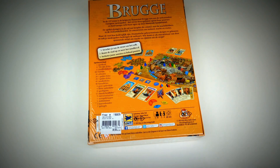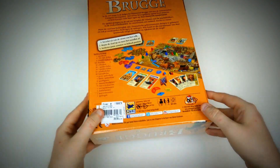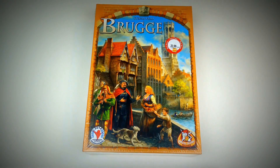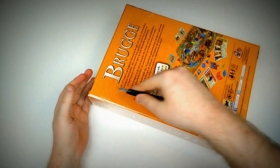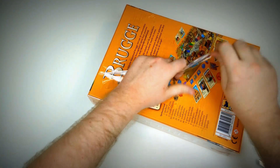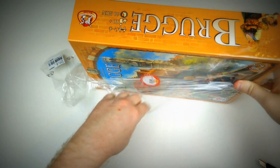It's some strategy, dice rolling, hand-management game. As you can see the game is fully in Dutch because I have a Dutch copy, and I got this game at a really bargain price of £23.99 at Fnac — almost half the price, so I really needed to buy it. Every excuse is a good excuse to buy a board game.